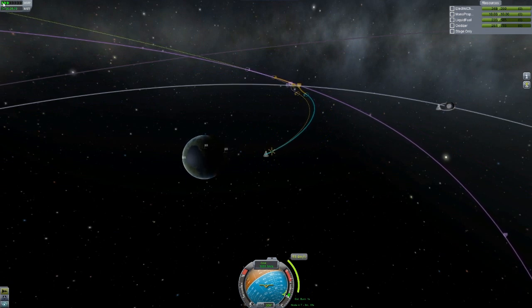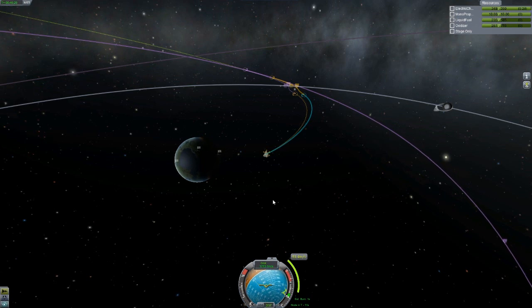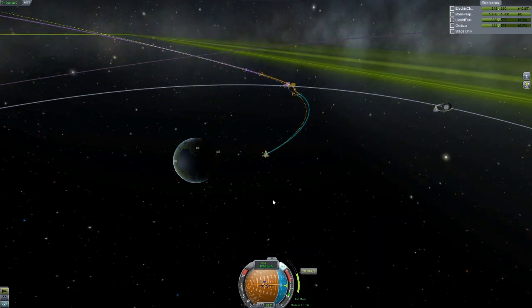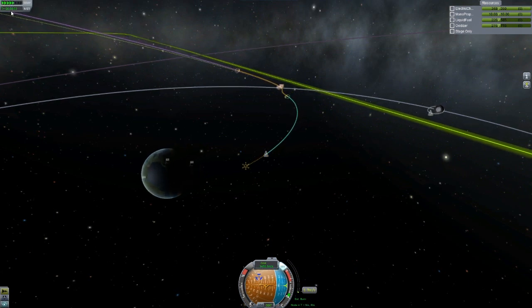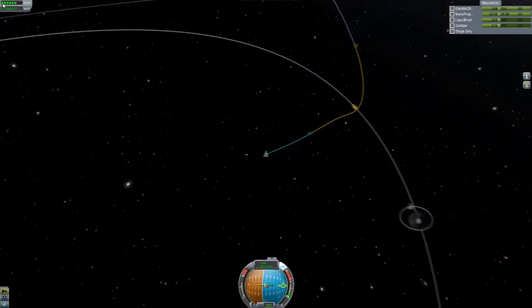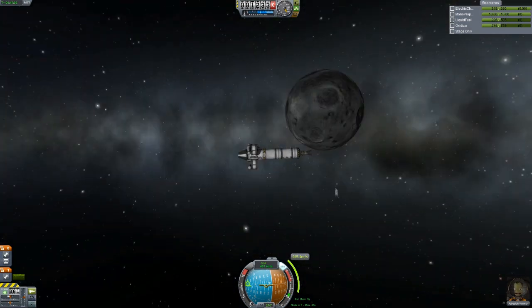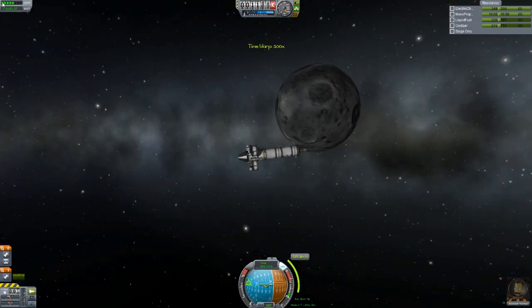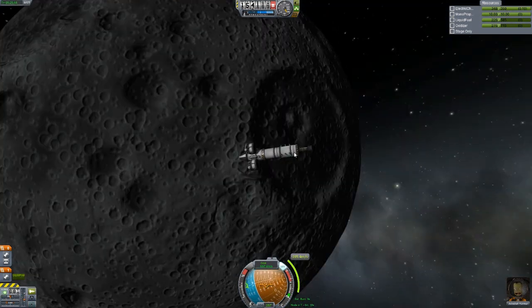Here I'm doing a little adjustment to get myself a little closer down to the moon. You can see that craft orbiting the moon out there — that's actually a first launch I did that made it. It wasn't supposed to land, it was just orbit and return, but I ran out of power on the backside of the moon. I couldn't point the ship to do my burn, so I tried to start the engines and then I accidentally hit the spacebar and separated my ship — so that's just a capsule floating out there by itself.